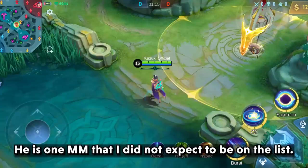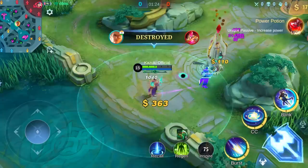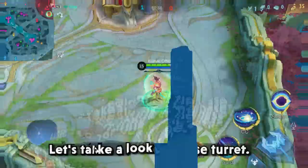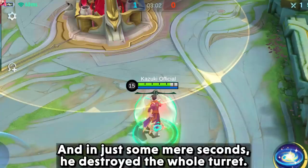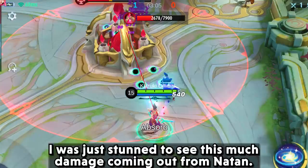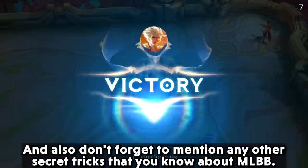The last hero on this list will be Natan. He is one marksman that I did not expect to be on this list. I will be using this build with Inspire. You can see the damage he is dealing. Let's take a look at the base turret — and in just a few seconds he destroyed the whole turret. I was just stunned to see this much damage coming from Natan. Did you guys know this? If you did, do mention it down in the comments.